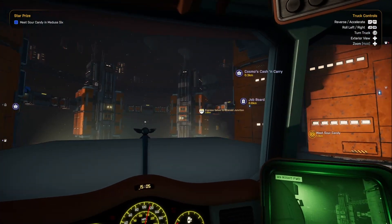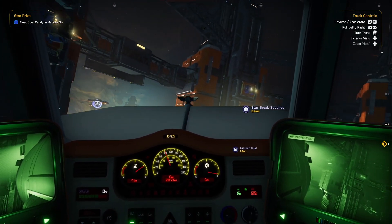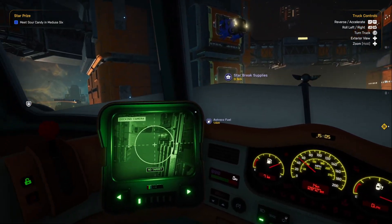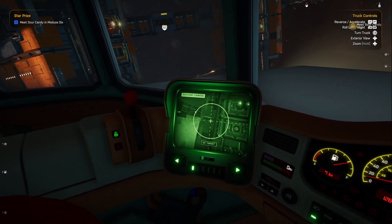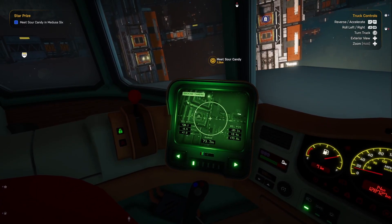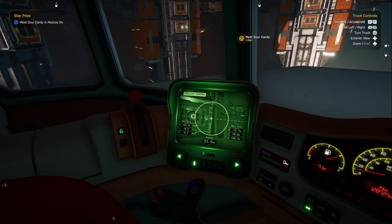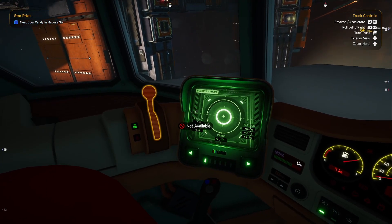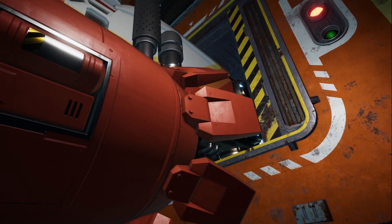Alright, we're coming in. Oh, there's two stores here — there's Starbreak Supplies and Cosmos Cash and Carry. Let's hit Starbreak. We don't need to hit the job board because we're going to get a job from Sour Candy, hopefully. Bringing in nice and slow. I'm way off, that's okay — we'll compensate. Come in way to the side and then swing in. Yeah, that's looking pretty good. Slow it down just a little. And boom, not bad. Not a bad dock — a good docking procedure right there.